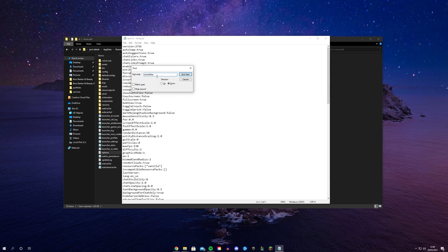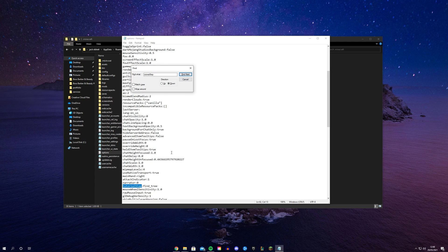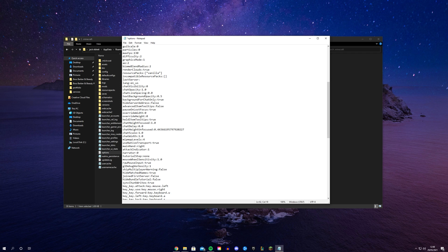Now you're here, you're going to search for a text file called 'options' — there it is. Once you've opened the txt file up, just do Ctrl+F and we can use this to type in 'tutorial_step'. Once you've typed that in, click Find, and as you see it is highlighted. The argument there — so once you've found it in the txt file, as you see mine says 'find_tree' at the moment, yours could say something different.